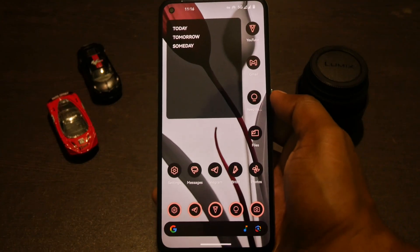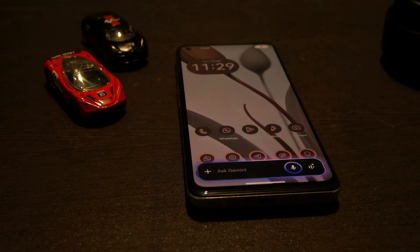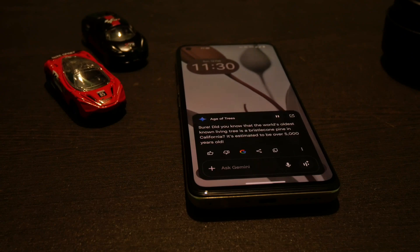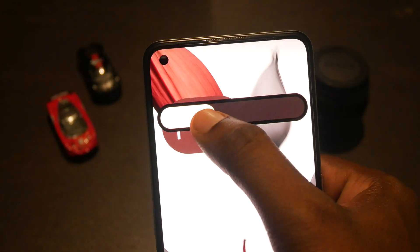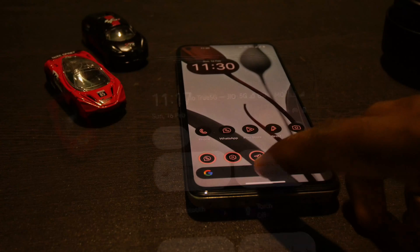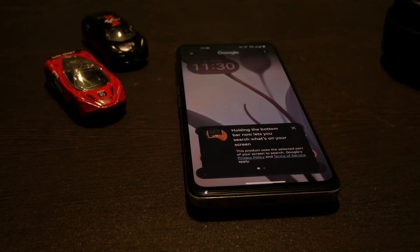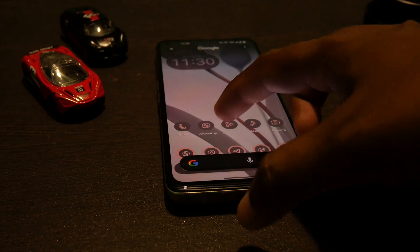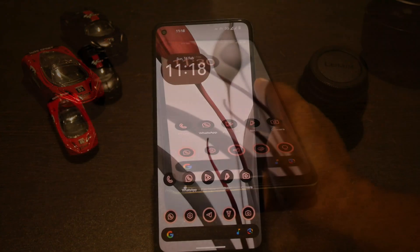Talking about bugs or problems: the auto brightness is very bad in this ROM — not just suboptimal, it's straight up requiring a lot of manual input. I cranked it up manually thinking it would learn, but it didn't. The second thing is heating — it doesn't overheat as such, but it does show some signs of warming up during use. A restart might fix it, I'm not sure.